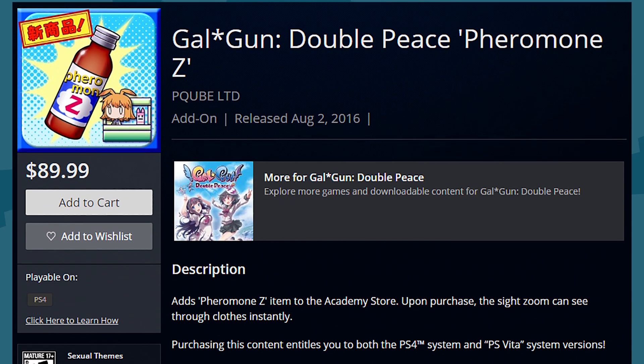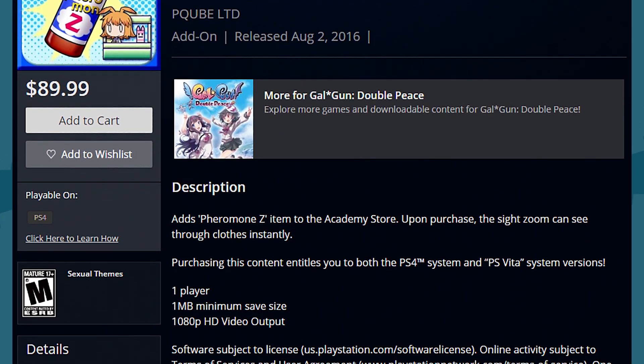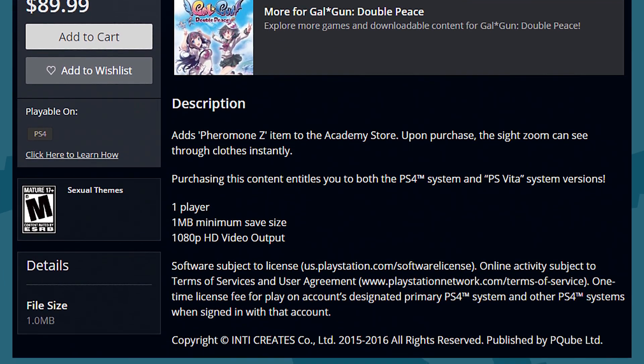Actually, though, the $90 Pheromone Z DLC clocks in at a fairly girthy disk space — it occupies an entire megabyte on your PS4's drive space. When I said girth, I actually meant micro space. If they tell you it's average size, they lied. And that's because it's just an in-game item that allows you to instantly see through women's clothing — for $90!